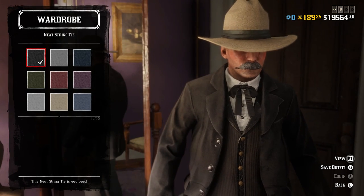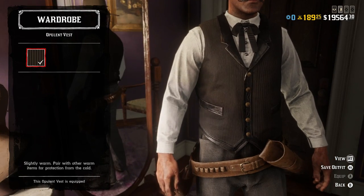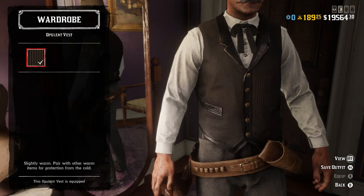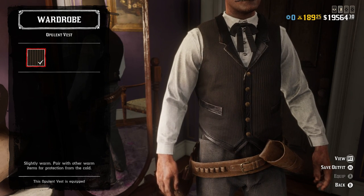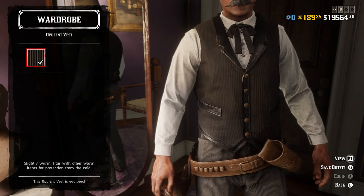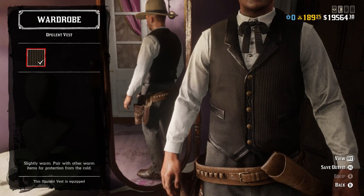For the necktie you need the black neat string tie — it looks exactly like the tie he wears in the movie. Then for the vest, this black version of the opulent vest, which is unfortunately a vest you need to buy with gold, looks the most like the one he wears in the movie. The one in the movie has black buttons and a lot of them, and he also has a gold pocket chain, which unfortunately isn't an option in the game at this time.